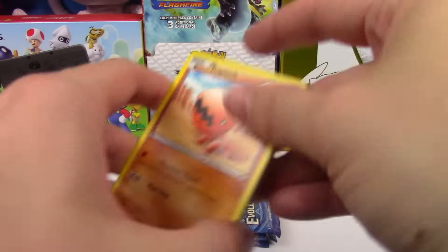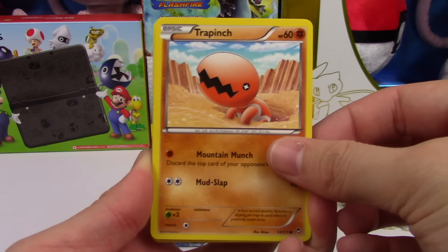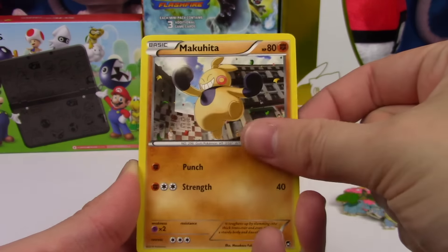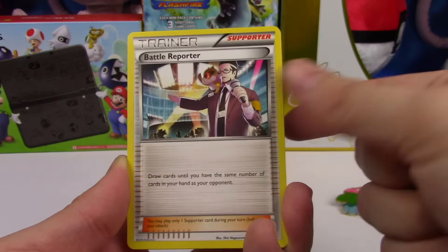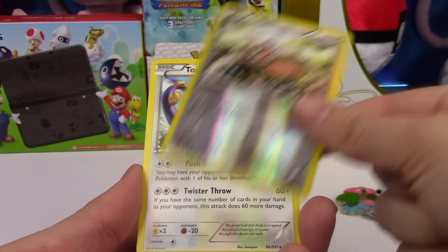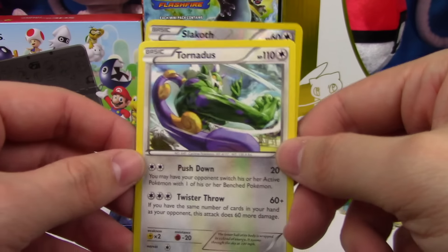Hopefully we can get some good pulls in here. Trapinch, Poliwag, Scraggy, Shroomish, Makuhita, Hitmonchan, a Battle Reporter, Dedenne, Slakoth Reverse. And just a Tornadus — Regular Rare.